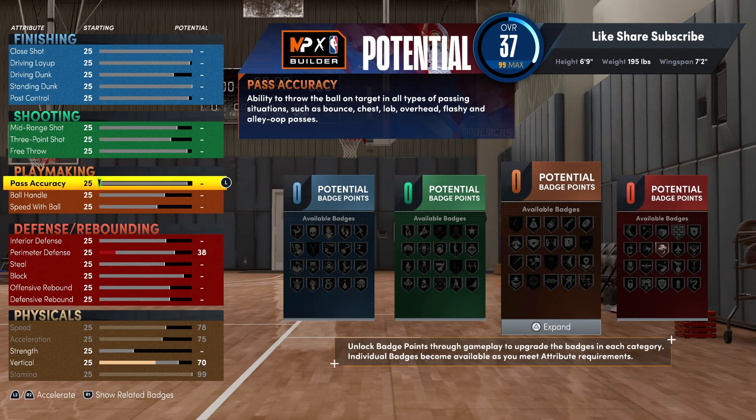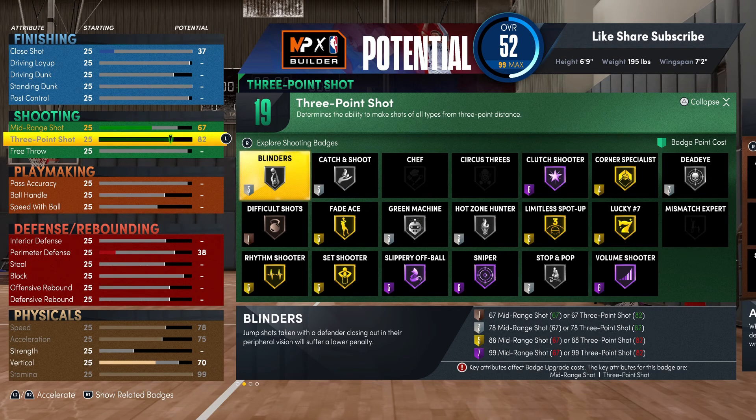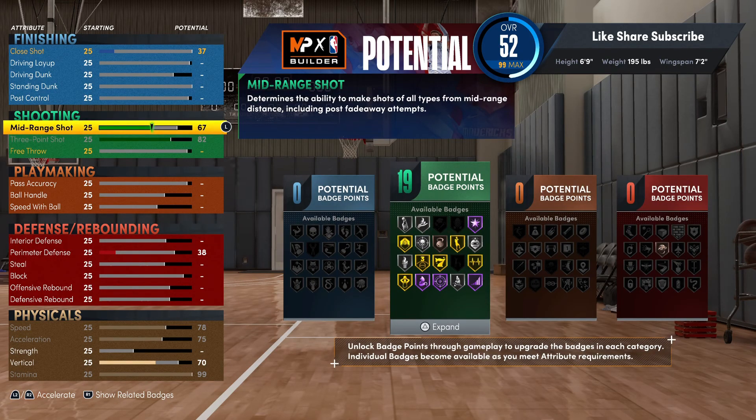We're gonna start with the shooter. Maxing out your three-ball is gonna give you the gold limitless spot-up badge - you can see right here that's worth five points. We're gonna put the mid-range up to 85. So we got 26 shooting badges right here.